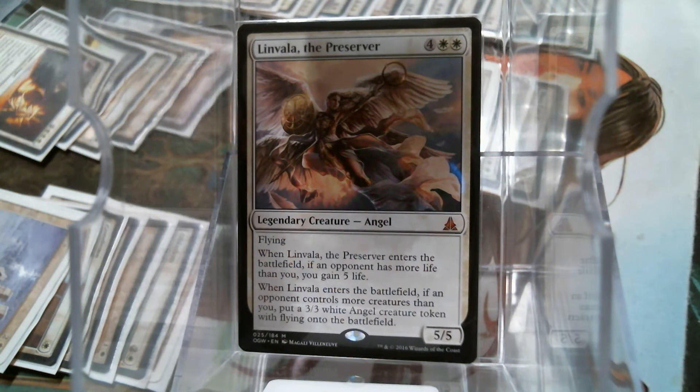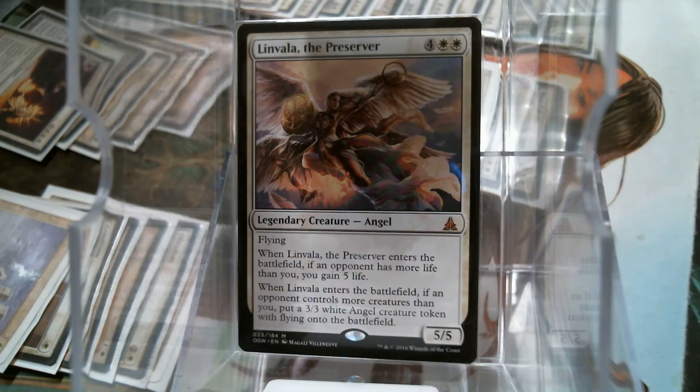Hello everybody, welcome back to Care for the Common Game. Today we're going to be talking about Linvala — not the expensive one, the Preserver. She's a lot of mana for a five-five flier, but six mana is not a whole lot. She's got two cool comes-into-play abilities — you can get some life and a 3/3 angel. I went almost generic with her; it's not tribal angels, but looking here, all but one creature is an angel, so it's pretty close.